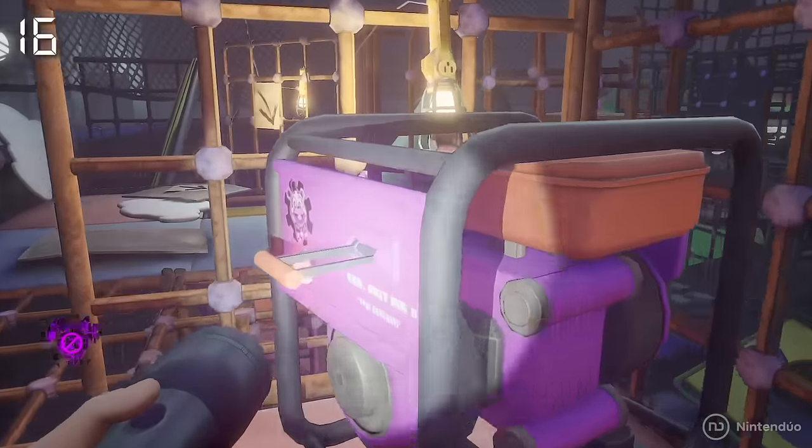Before reaching the elevator at the end, the real Gregory tried to contact Cassie multiple times to warn her that everything was a trap. The first time is when Cassie meets Roxanne, and Gregory inadvertently interrupts them from afar. The other time is through a cleaning robot, but it seems that Cassie won't pay much attention to it.